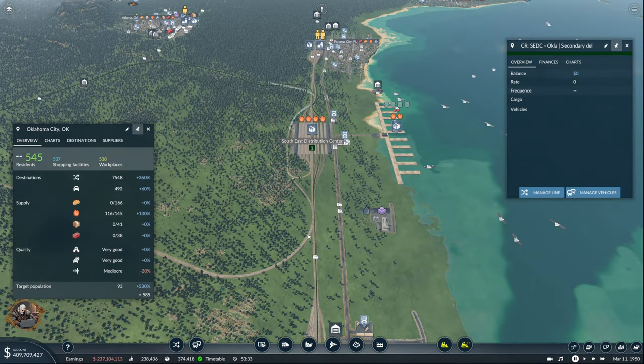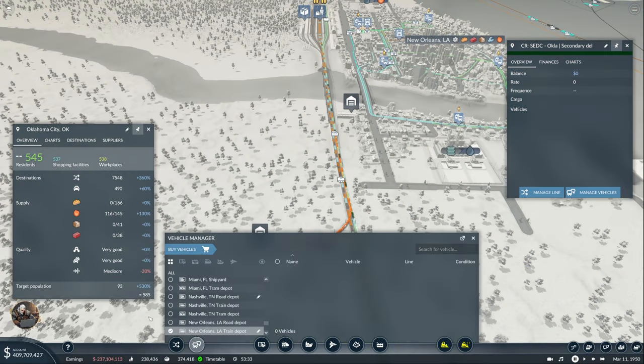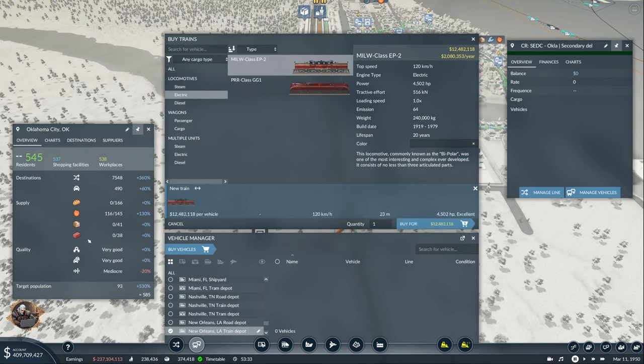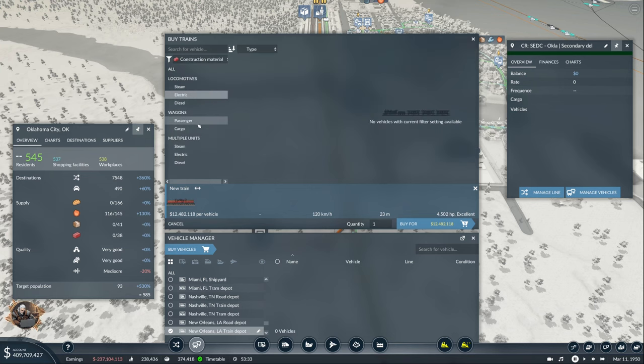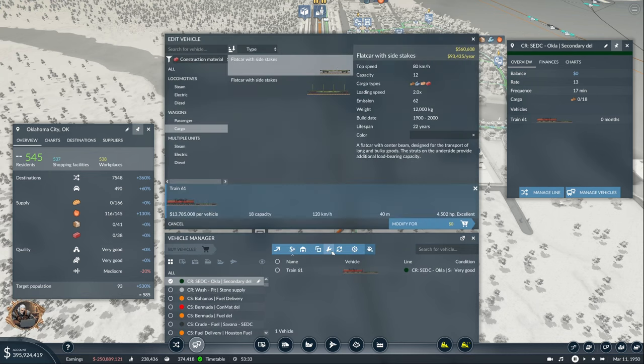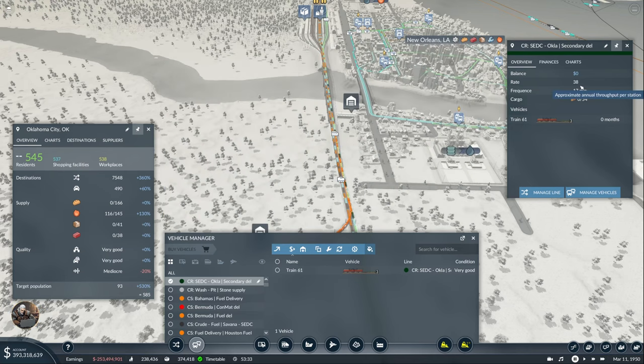Now our train has to come from here. Let's buy our beautiful electric train and add construction material, and add it to this line. We get 13 per train — we need 38, so that's three or four trains. Let's see how it goes with three; we're going to be at 38. Okay, let's do that for now.